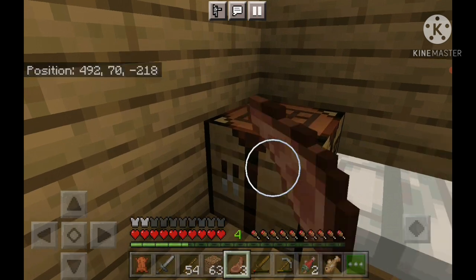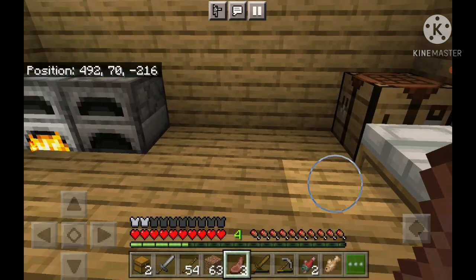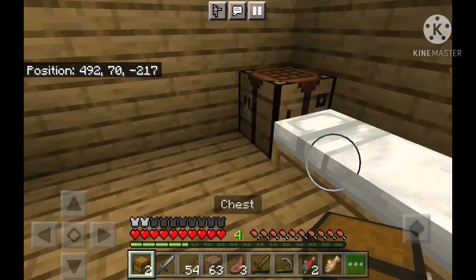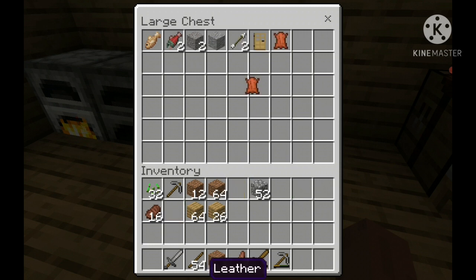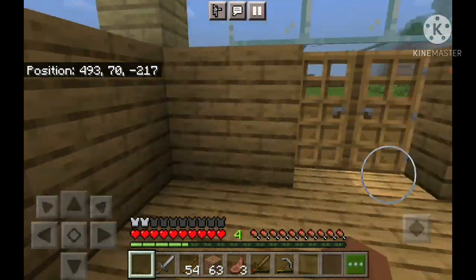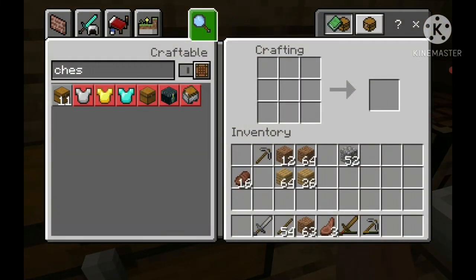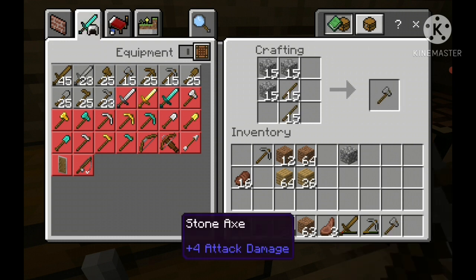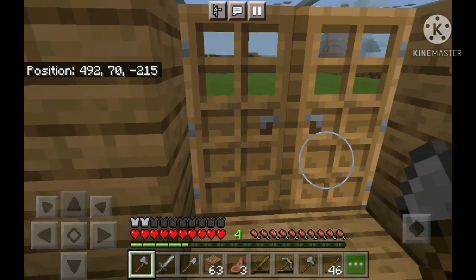We've got a lot of stone now, so let's make a full stone setup. We can make a chest — chests are used to store your things. Let's put it here. I'll store the useless stuff: gravel, arrows for later, doors for later, leather for later, seeds. I'm storing things because if I die, everything will go away. I have a pickaxe, two pickaxes, a sword — let's make two axes and one shovel also. Next episode we're gonna make a farm, so comment below where exactly I should make it.